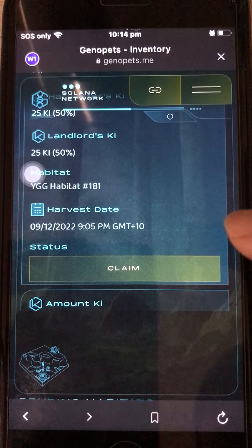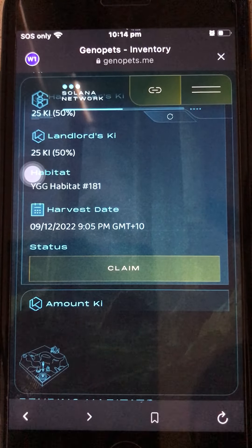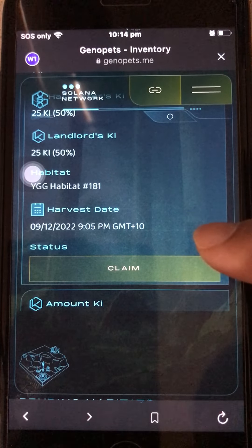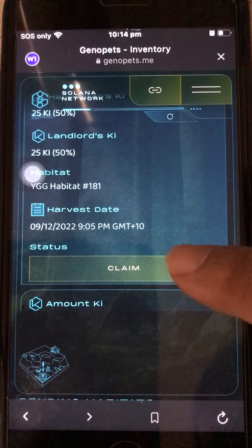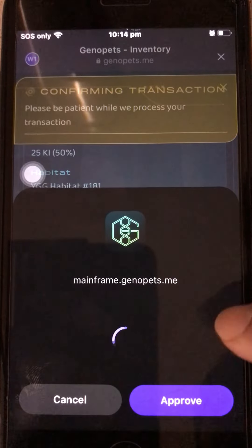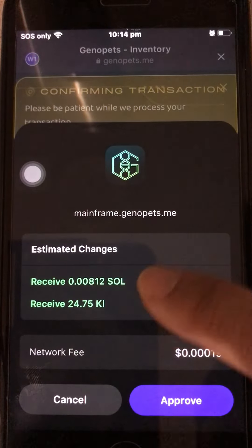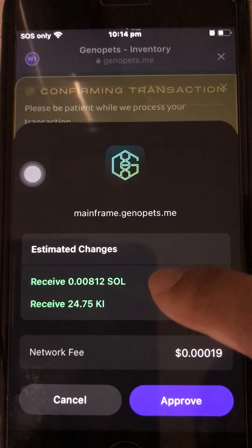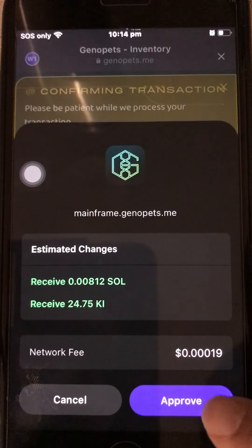Now here's how to claim the tokens. Go to the top of the list since I'm farming and claiming every day — I'm past 14 days and regularly harvesting KEY. Click Claim, wait for the transaction fee. I will receive 24.75 KEY.